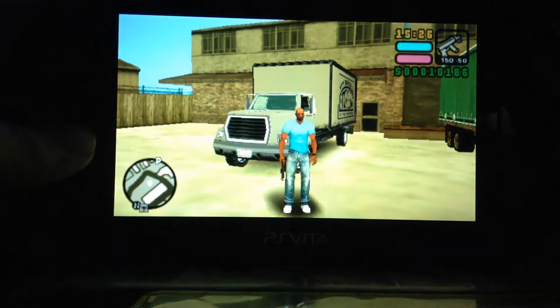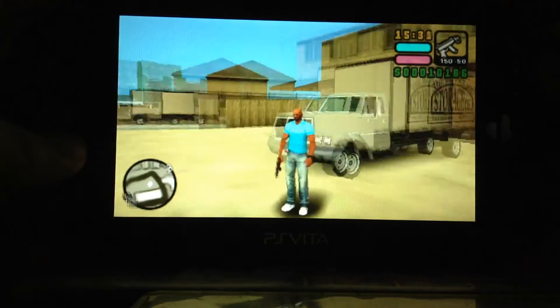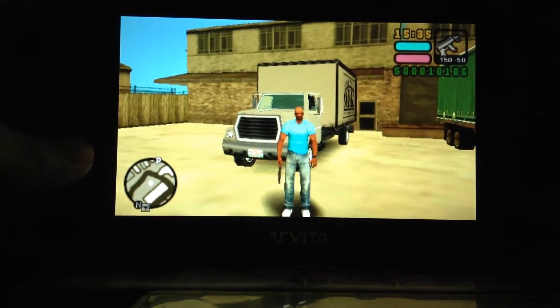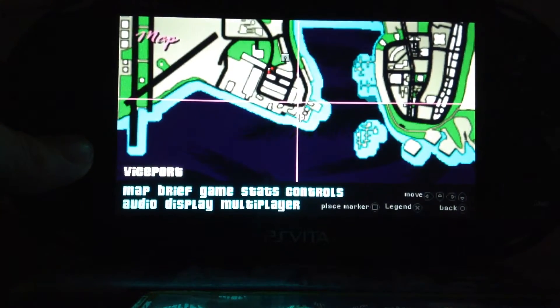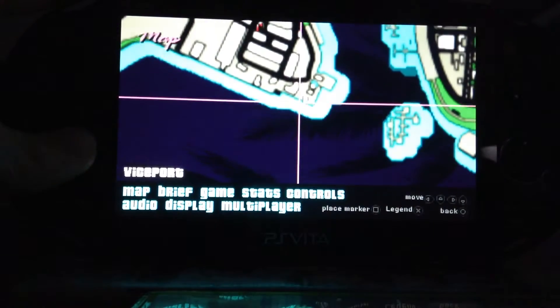I'll be doing one for each GTA game, so stay tuned for those, but I'll be doing Vice City Stories first since that's the game I'm playing. This trick will allow you to go to the other island before doing the mission 'Zero to Hero' — that's the mission where you finally unlock the full map.